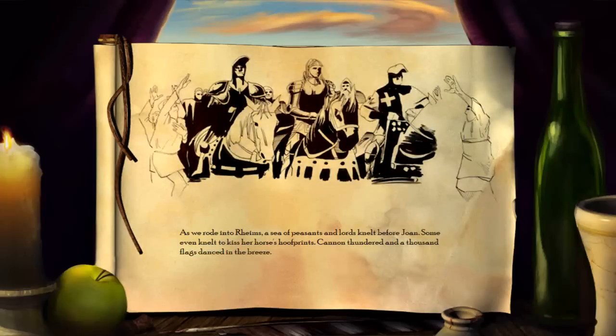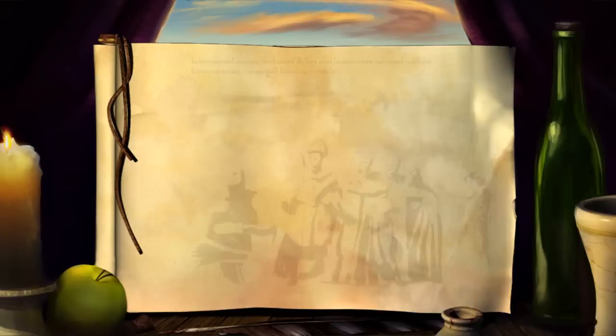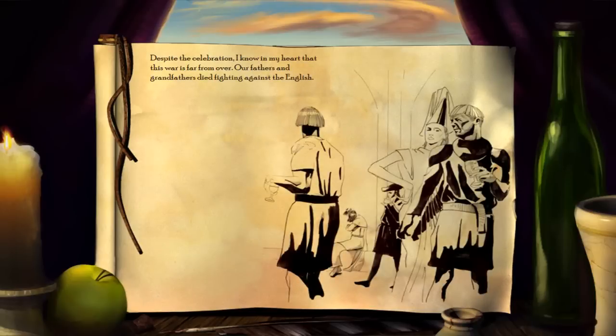As we rode into Rhin, a sea of peasants and lords knelt before Jean. Some even knelt to kiss a horse's hoofprints - cannon thundered and a thousand flags danced in the breeze. In the enormous palace the dauphin knelt before the archbishop and rose as king of France. Prayers, anthems and sermons filled the great chateau, interspersed among perfumed dukes and ladies were tattered soldiers from our army, many still bearing wounds. Jean herself was at the king's side as was her bedraggled battle standard. Despite the celebration I know in my heart that this war is far from over. Our fathers and grandfathers died fighting against the English. Jean gives us hope, but I do not know if hope is enough to ensure victory.